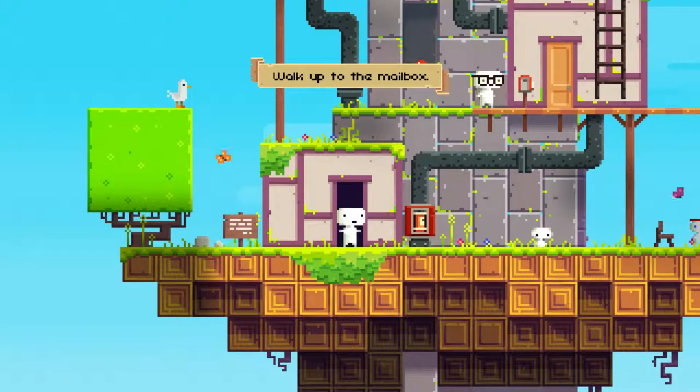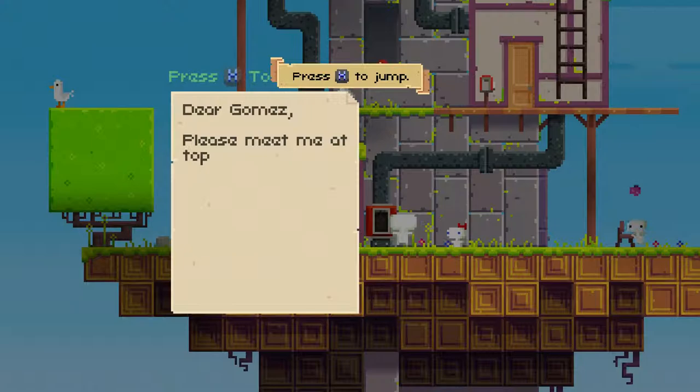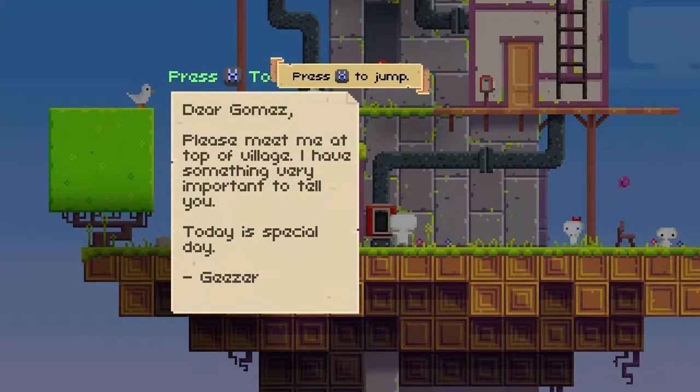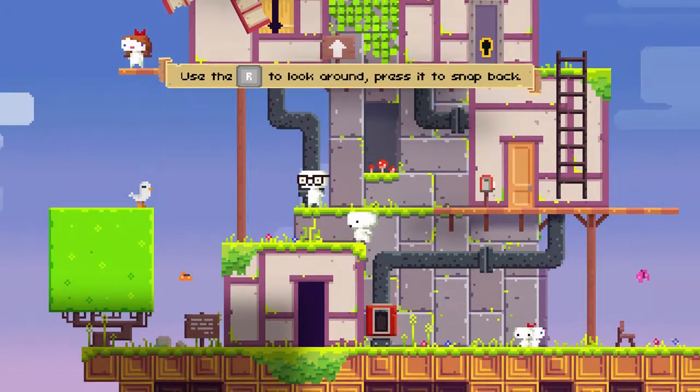I'm loving it, don't get me wrong. It's a fantastic game. But — 'Dear Gomez, please meet me at Topo Village. I have something very important to tell you. Today is special day. Signed, Geezer.' Okay, so Circle will get you out of those type of things.